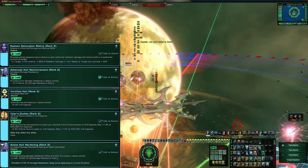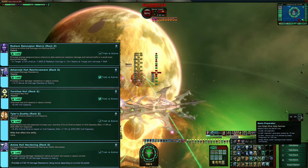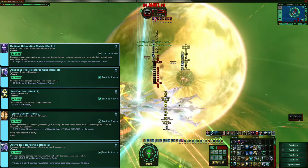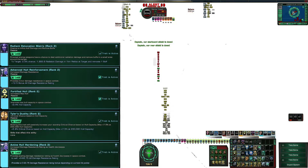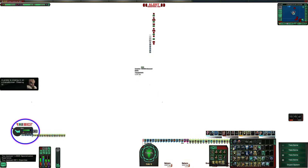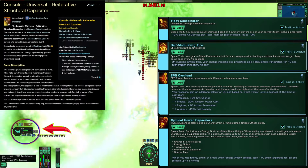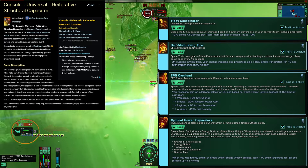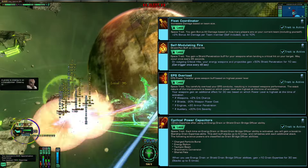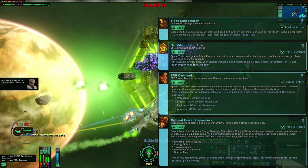As the spears come out, you're going to see me pull them in so that his firing arc is hitting everything on the screen. Radiant Detonation, Advanced Hull Reinforcement, Fortified Hull, Tyler's Duality, and Active Hull Hardening from reputation are being used. In personal traits we've got Fleet Coordinator, Self-Modulating Fire, EPS Overload, and the Silico Power Capacitor. We use the Structural Capacitor there because you got a little low on health — warp core breaches will do that, even with a tank with you.